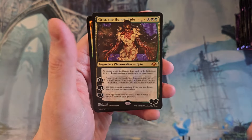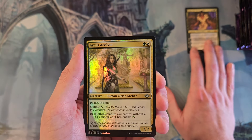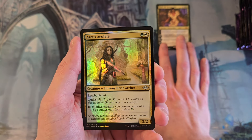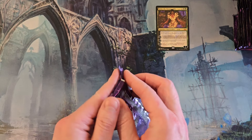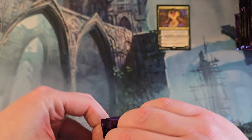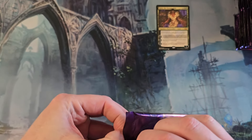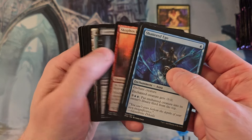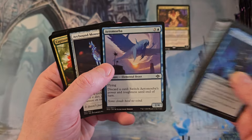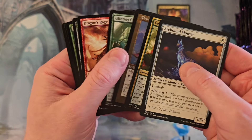We're gonna start off with Grist the Hunger Tide, still easily the best planeswalker in this product. Arcus Acoit in foil is actually good, and the other two are terrible. I wanted to try to defend Deccan Blackblade but it's really slow - it's kind of exceedingly slow. There's a Narcomeba - we got to chuck that because they got to fly.